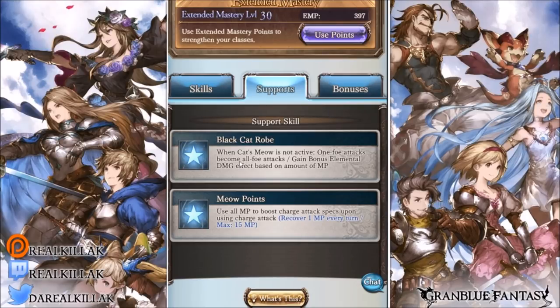Black Cat's Power applies debuffs and converts one foe's attacks to all-foe attacks. You also gain bonus elemental damage based on the amount of MP you have, so you have to combine that skill with the rest to get this effect. If you're normally playing and only using Cat's Meow, you'll never get the bonus damage.